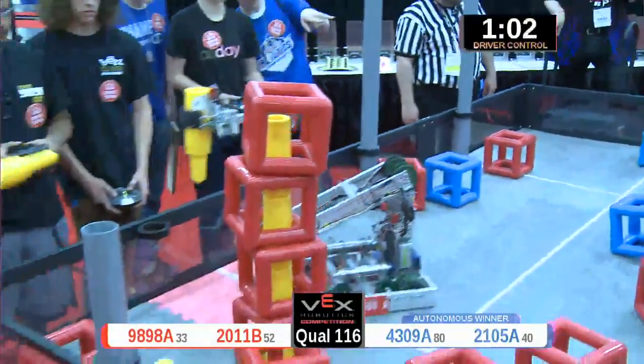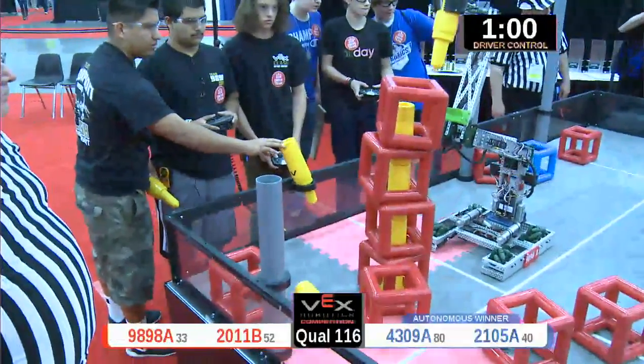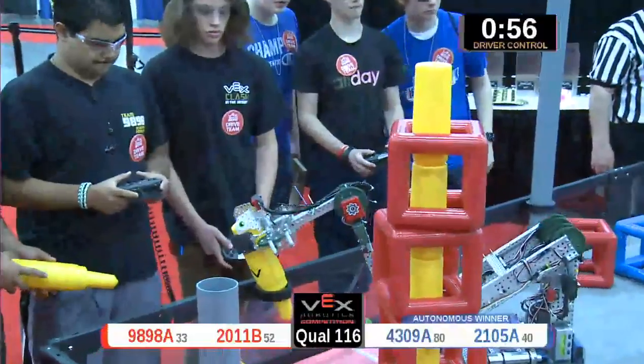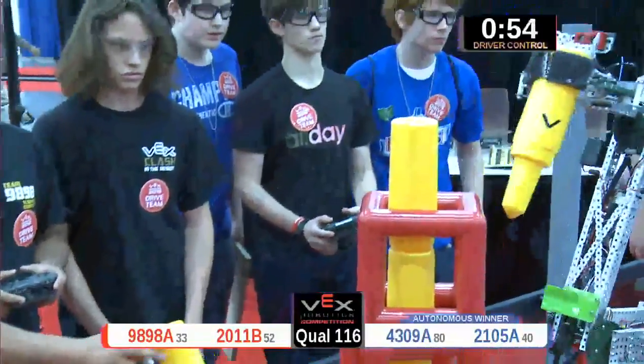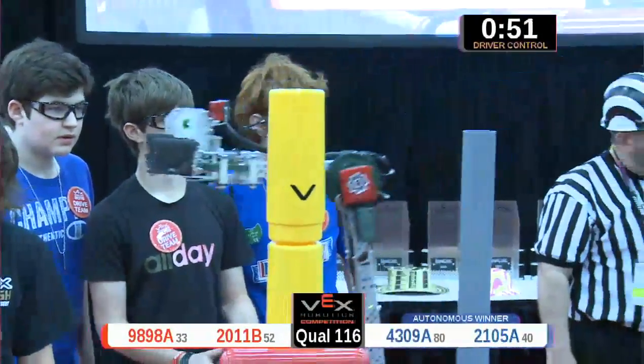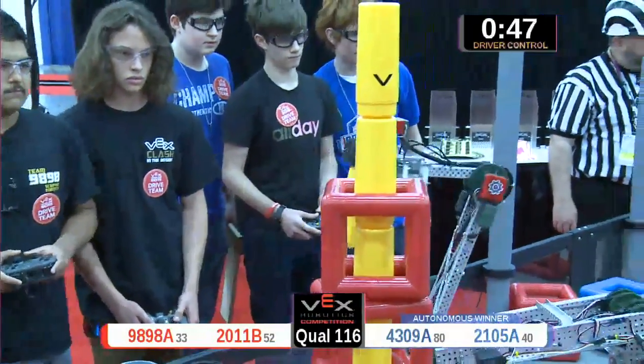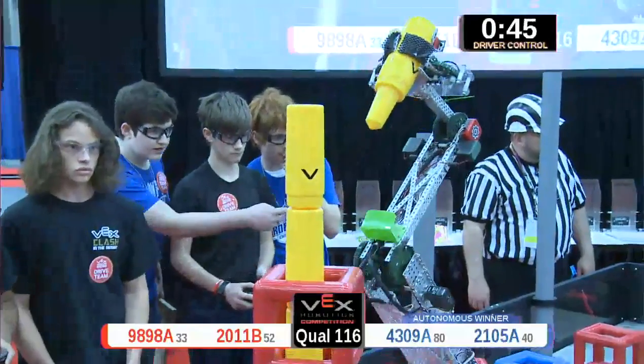Points in three cubes. Fast scoring by that red alliance. Red alliance 2011-B in the center now, collecting from the center pile. They've got two red cubes in their grasp. They're going to try to take back control of these blue alliance-owned goals on the side. They've got one of them, and they've got two of them. Three points apiece for those capping scores by 2011.